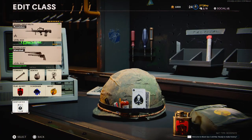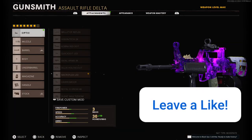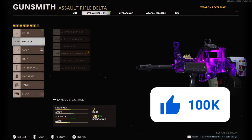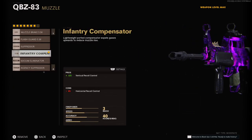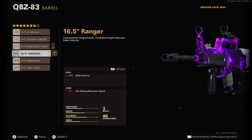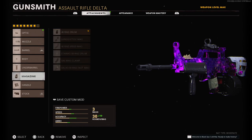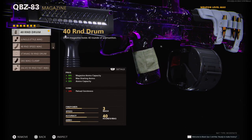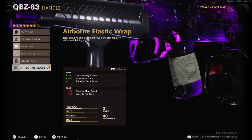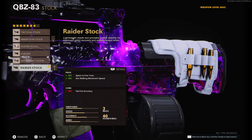Before we get into the attachments, go down to the wildcards and equip Gunfighter. For the optic, use anything you prefer. Then the Infantry Compensator for vertical recoil control, the Ranger Barrel for bullet velocity, the Bruiser Agent Grip for vertical and horizontal recoil control, the 40 Round Drum, the Airborne Elastic Wrap, and the Raider Stock for sprint-to-fire time and aim walking movement speed.